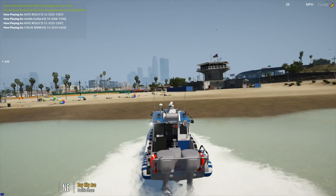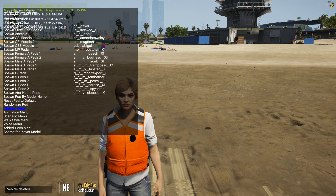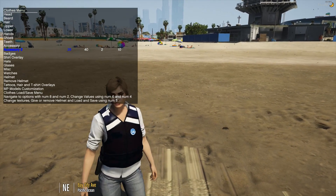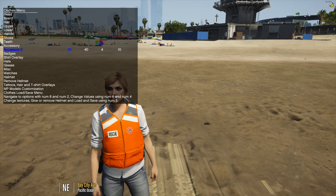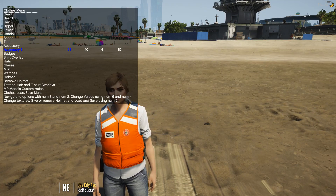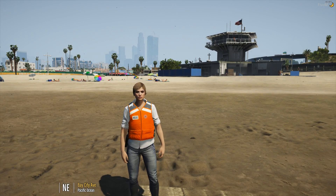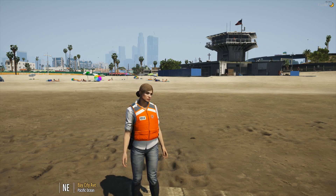We now have life jackets for civilians to use, to allow them to roleplay on the water correctly. Port Authority have their own, the rangers have their own for their boat, and the fire department have theirs for their rescue boat. So that's cool. This is just a short little video — I wanted to show you guys some of the cool new things we've added in, things you'll definitely see in roleplay in the near future as we're expanding a lot. Hope you have a wonderful Thursday — you can catch me streaming later tonight. See you all soon. Bye!